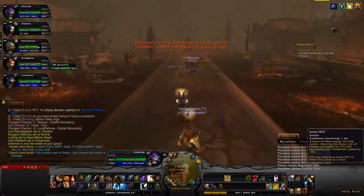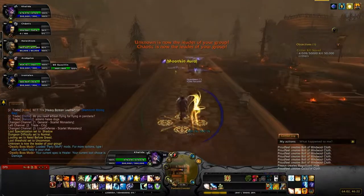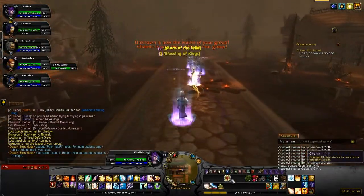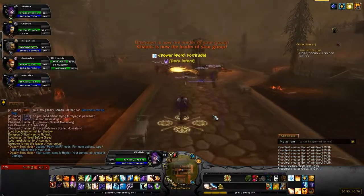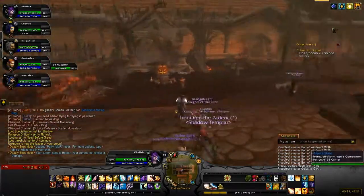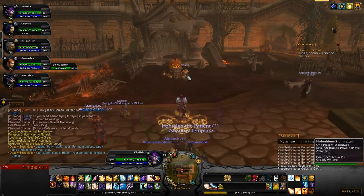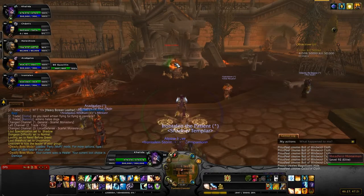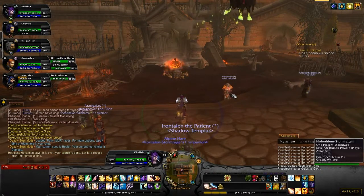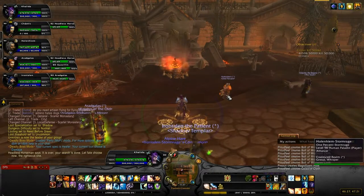So what you're going to do — I'm just going to buff everybody — is run to the middle of what is now Scarlet Monastery. Someone, ideally the tank, will click the Pumpkin Shrine, and whoever clicks the shrine will be attacked first. So ideally you want the tank to do it.